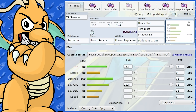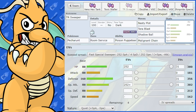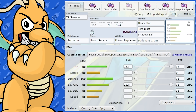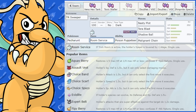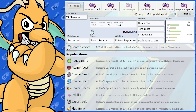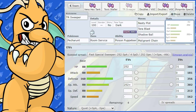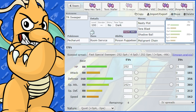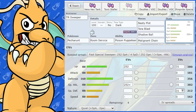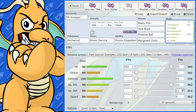The next idea is a Nasty Plot sweeper. I would be inclined to run this in Trick Room for sure. So we've got a Trick Room set here with Room Service as the item - you get a one-stage Speed drop when Trick Room is activated, and we've got Quiet nature. With 88 Speed, Quiet nature, and zero Speed IVs, it hits a pretty slow stat. I've gone with a more offensive set here - max HP and max Special Attack, which is going to work pretty nicely.